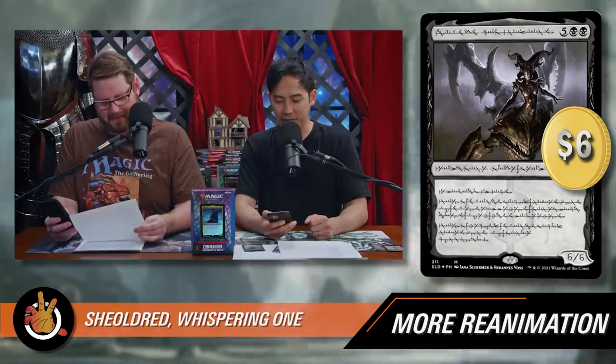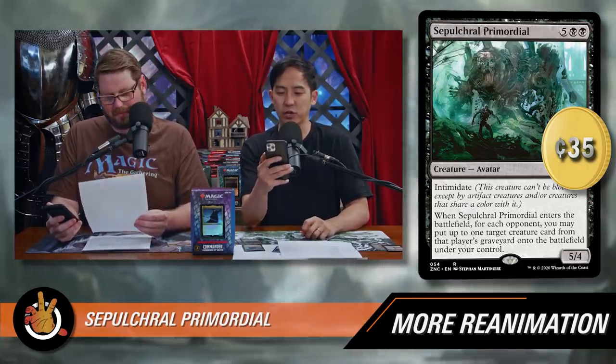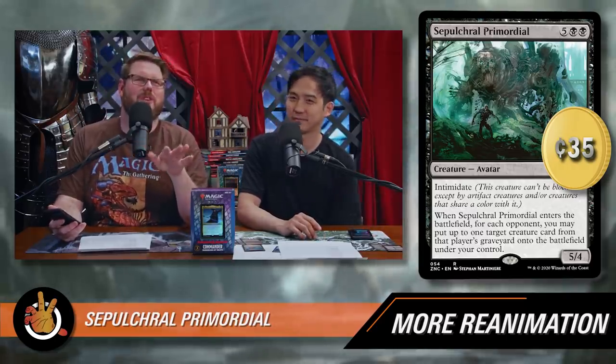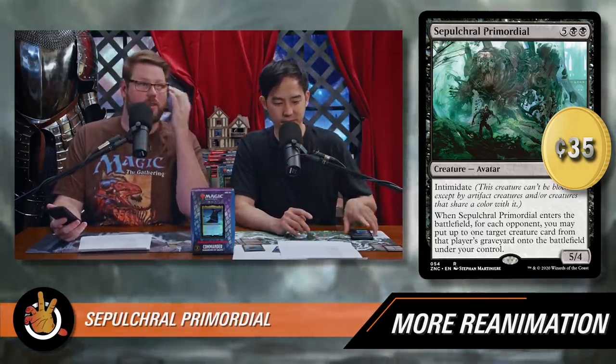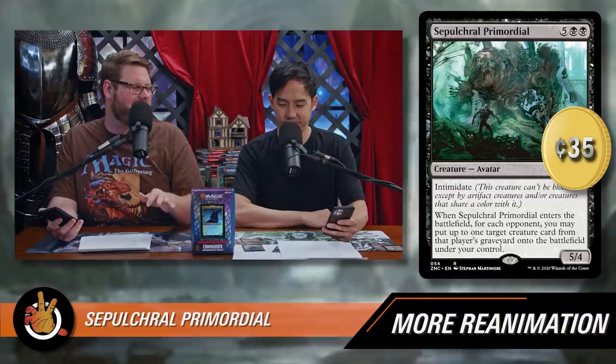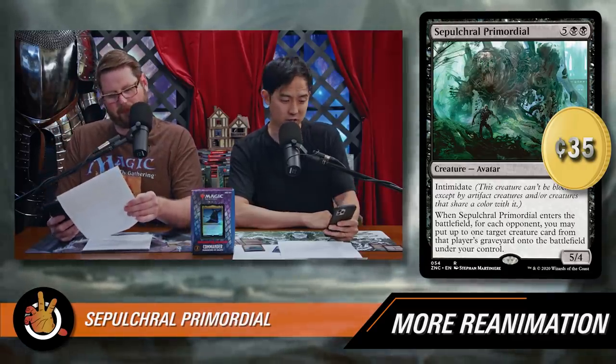The last reanimator effect is also big but way cheaper — Sepulchral Primordial. Five black black, a 5/4 avatar with Intimidate. When it enters the battlefield, for each opponent, you may put up to one target creature card from that player's graveyard onto the battlefield under your control. So you can reanimate something from each opponent's graveyard when this comes down. These primordials are awesome in our format. Sepulchral Primordial is just terrifying — it doesn't see that much play but it can take over a game, especially late when everyone's got some juicy targets in their graveyards. Cost: $0.35.